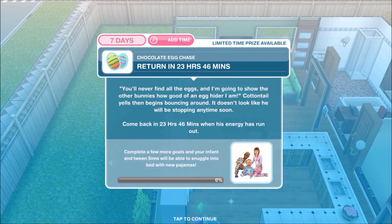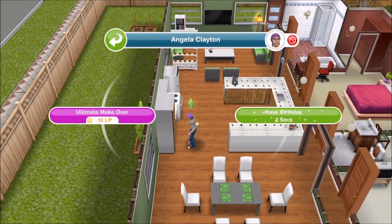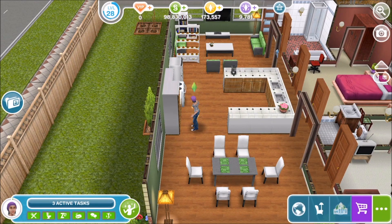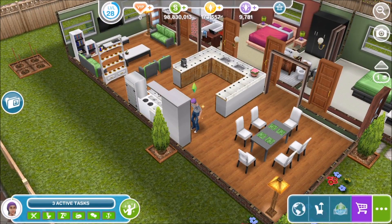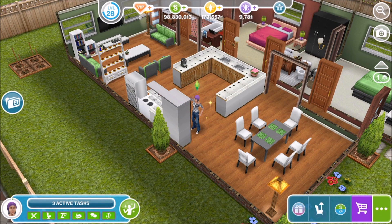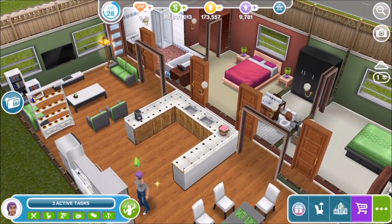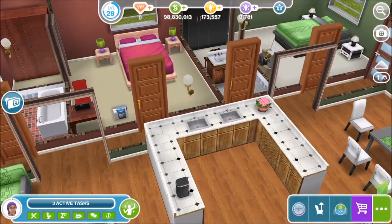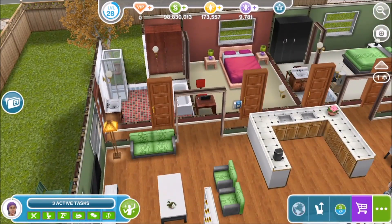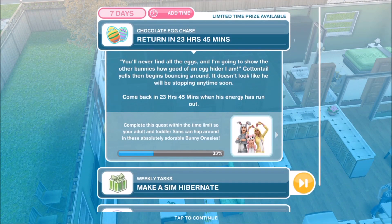The next part of the Chocolate Egg Chase quest will continue in my next video. Cottontail yells 'You'll never find all the eggs - I'm going to show the other bunnies how good of an egg hider I am!' and then begins bouncing around. Come back in 23 hours when his energy will have run out - a bunny's energy lasts for a day, that's about right! So I will continue the rest of the quest in my next video. Thank you so much for watching - let me know your thoughts about this quest in the comments, favourite bits, least favourite bits. Don't forget to subscribe and I'll see you in my next video. Bye!